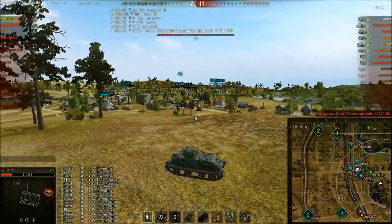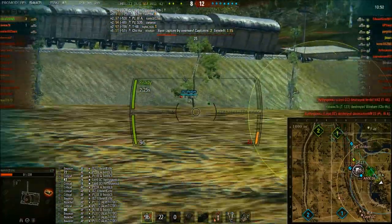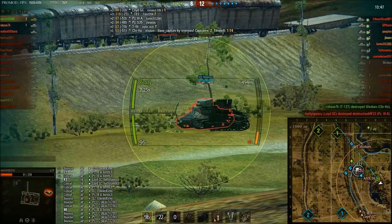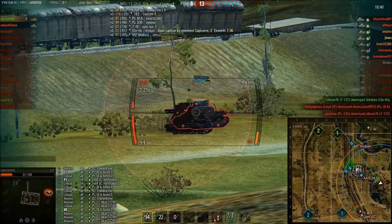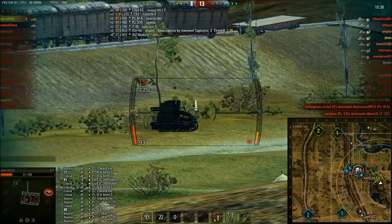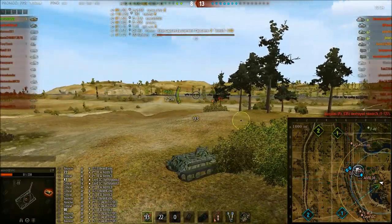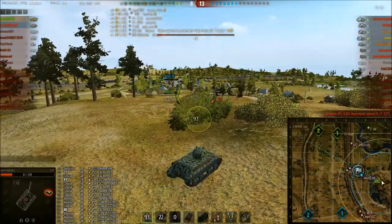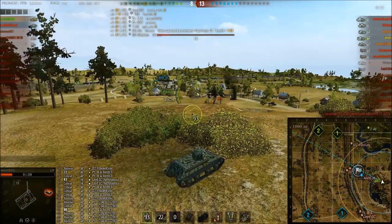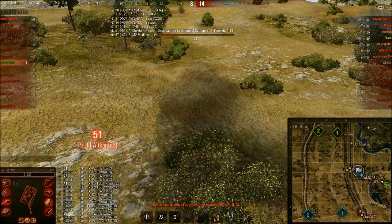I'm trying to use my camo rating — I know I've got a really, really good camo rating. I fall back, hoping I drop off radar, and pull up to a bush. But that last shot got me spotted, so I fall back, wait long enough to drop off radar, pull up to this bush — and I was wrong. We're still spotted.